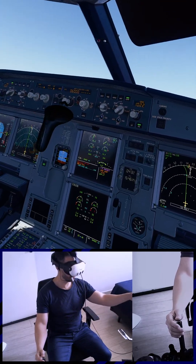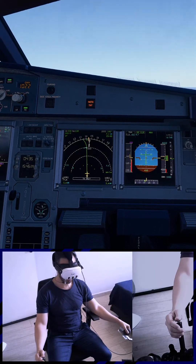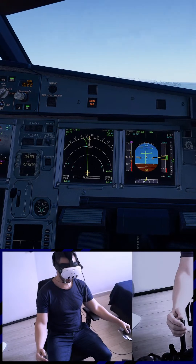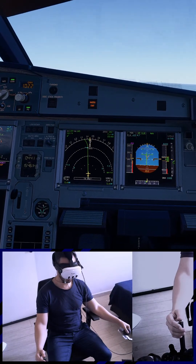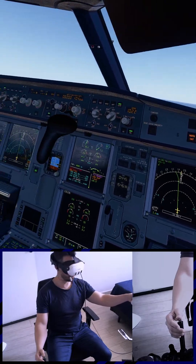Let's try open climb. Open climb — and the flight director is not descending, still the same thing. We need to use vertical speed to avoid these problems with the flight director.